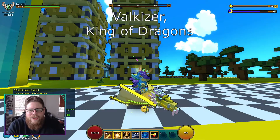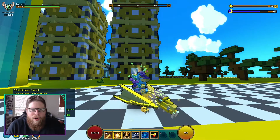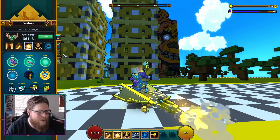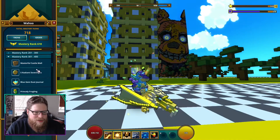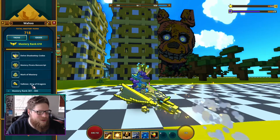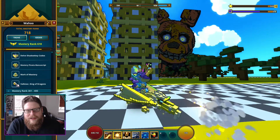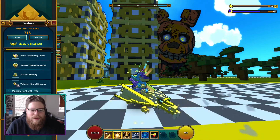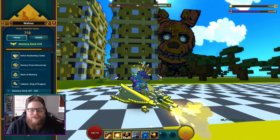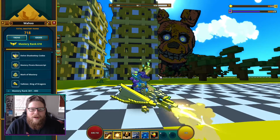This dragon is called Valkinzer — I think that's how you pronounce it. There is no crafting to it at all. All you have to do is get 300 Trove Mastery. If I go into my mastery and go into the 200 to 300 bracket, the last reward is the King of Dragons right here. So you get the Valkinzer just by reaching 300 Trove Mastery, which you'll accumulate over time by getting other things in the game.